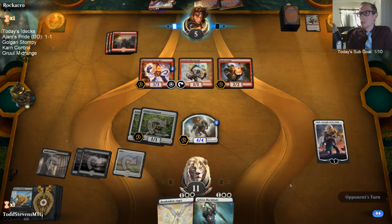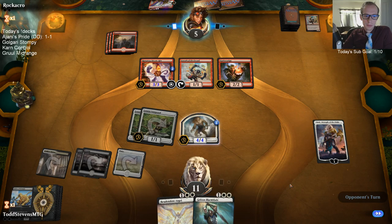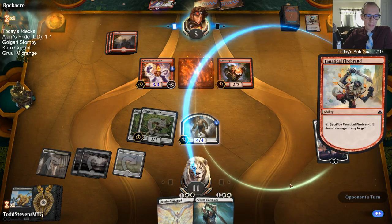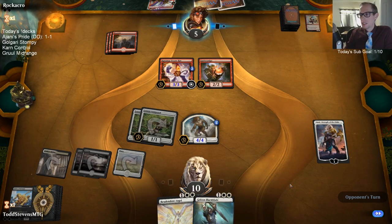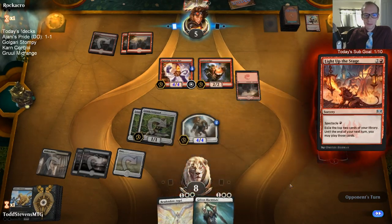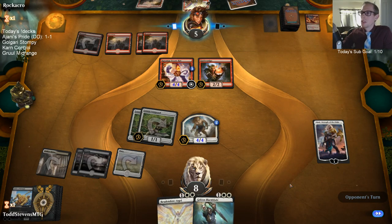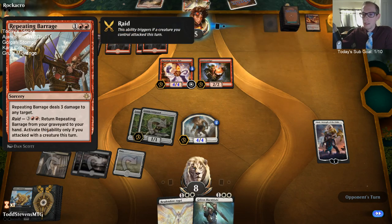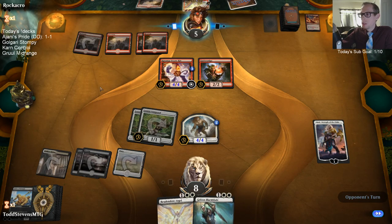It doesn't make sense to block with a Vanguard since there are 2/2s attacking. Cool — Ancestral Knowledge. I'm hyped for that deck. Repeating Barrage costs five mana to return from the graveyard, so they'd have to spend eight mana total to recast it — they've got six right now. Their one card in hand is presumably not a land since they haven't hit all their land drops.